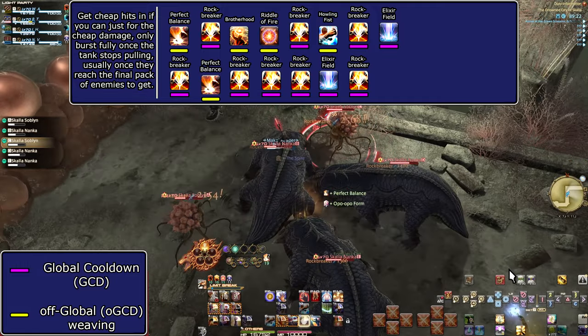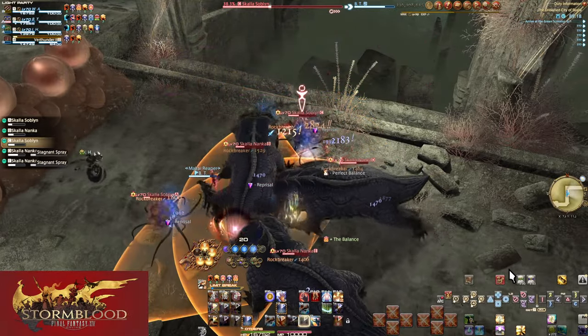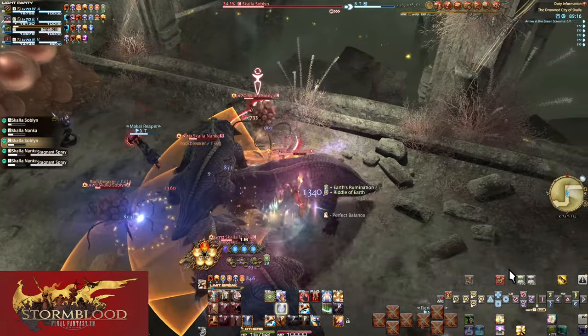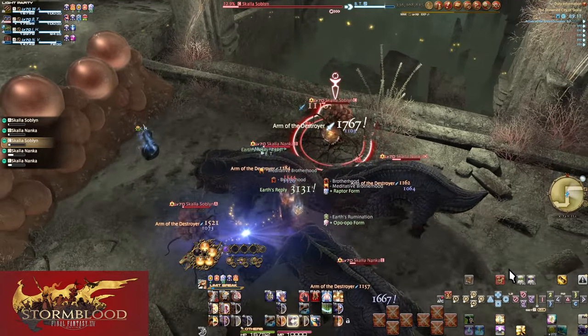Just replace the second lunar with a solar nadi if you prefer. That's the Stormblood kit — it wasn't a lot, but it was very important. Establishing the fight-wide effects of this opening will hopefully show why it's potentially so strong.